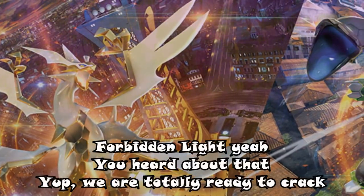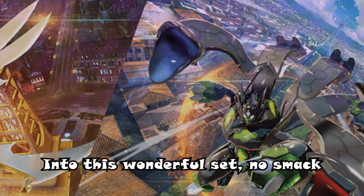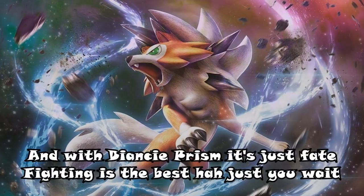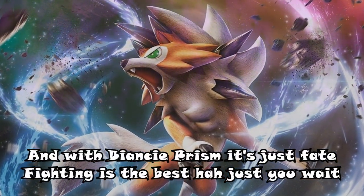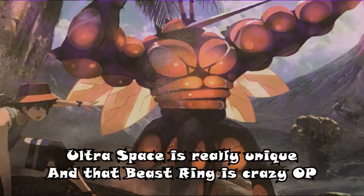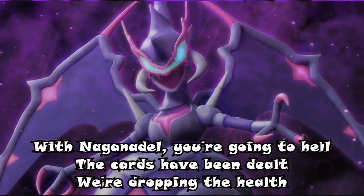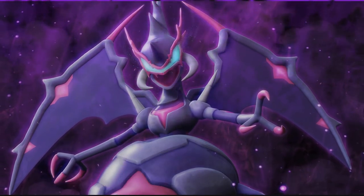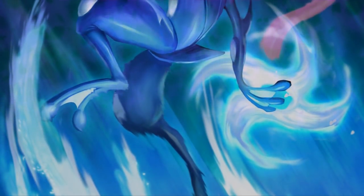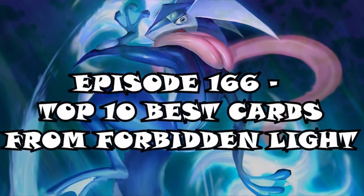ZAP is back with a brand new rap — Forbidden Light, yeah you heard about that. We are totally ready to crack into this wonderful set. Don't underestimate, cause these cards are really great, and with the Diancy prism it's just fate. Get out your Ultra Beast, chillax and take a seat — Ultra Space is really unique and that Beast Ring is crazy OP. Greninja's back, Amazing Zygarde as well — episode 166, Top 10 Best Cards from Forbidden Light. Here we go!